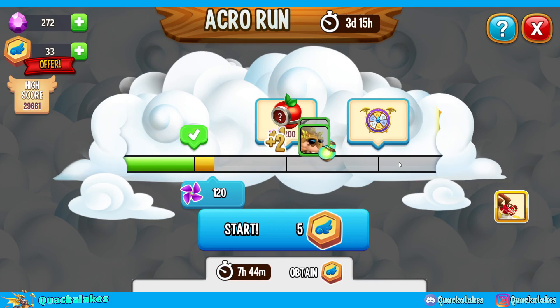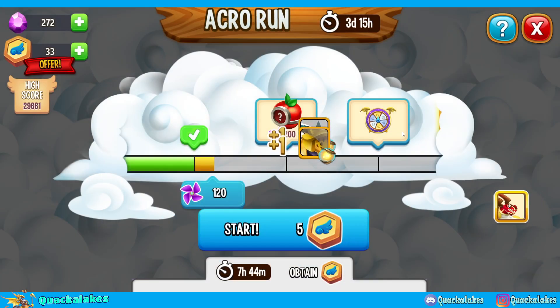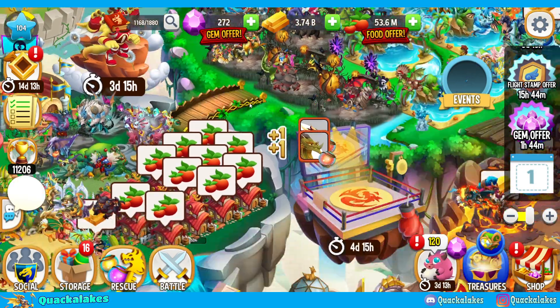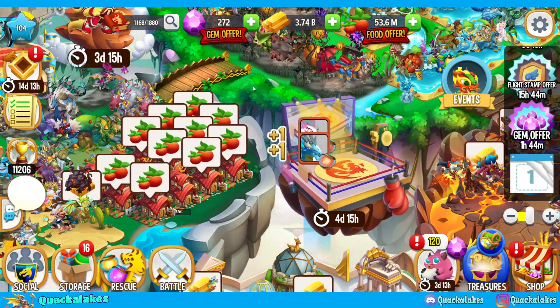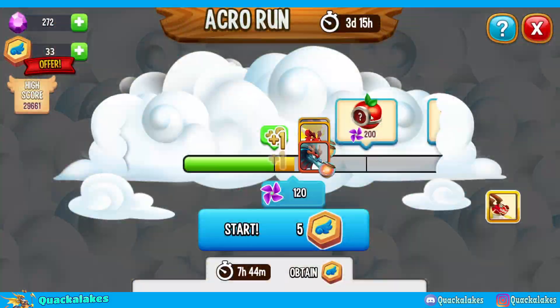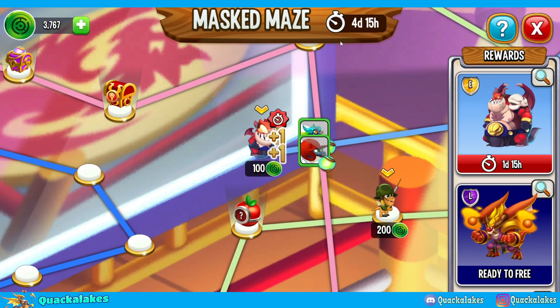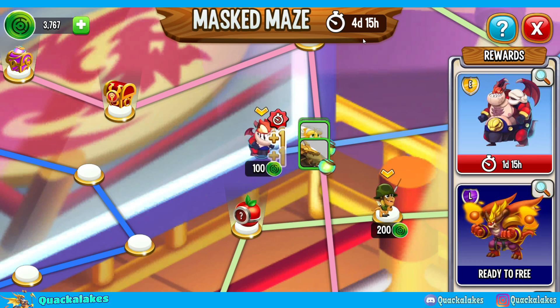We've got ads on that one. We do have the chance of dropping a bit more extra with the roulette chests as well. Make sure you spend all of your currency in both the runner event and the maze event, because we're not going to have any conjoined events with these two. Spend all your runner event currency instantly, and your maze event currency within four days and 15 hours.